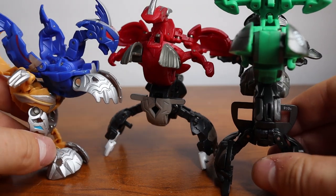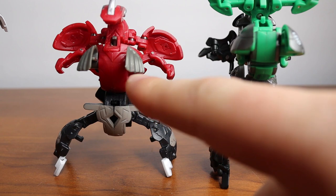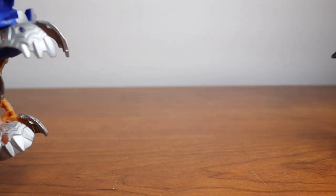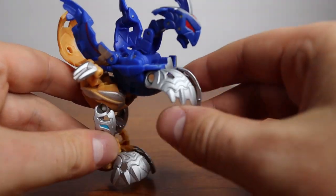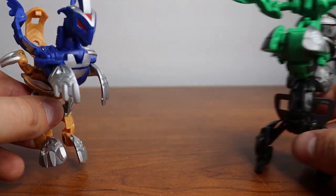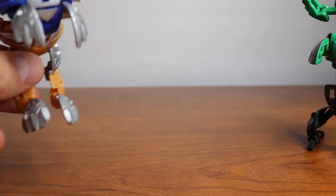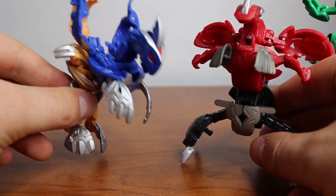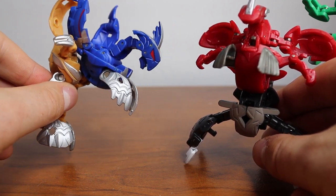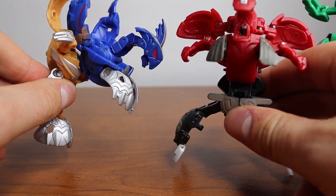So here I have my three examples. I have Arrow Blitz and Magma Fury here, which are the Baku Skyraider combinations. And then here we have Betacore, which is Radazin and Rockstar, which is actually a Baku Fusion. So they look the same in a lot of ways but there is actually some difference. Obviously the Skyraiders combine with Skyraiders and the fusions combine with just normal Bakugan.